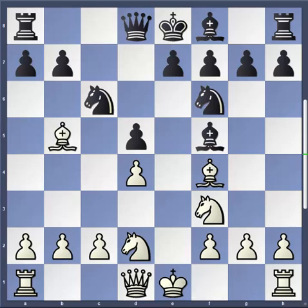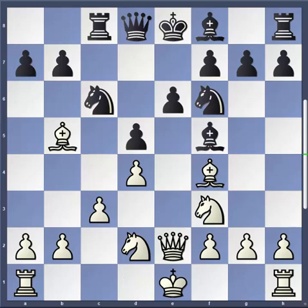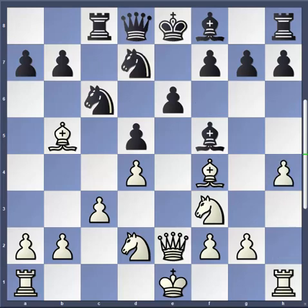Firuja answers with Bb5 which pins the knight and increases white's control of the key e5 square. So Rc8, c3, e6, Qe2 which again controls e5 and allows Bd3 if black ever decides to challenge this bishop. So Nd7 and now h4 — a nice aggressive move gaining space on the kingside in order to start taking control on that side of the board as well as the center.